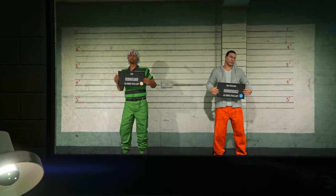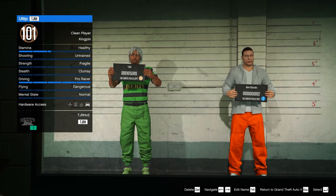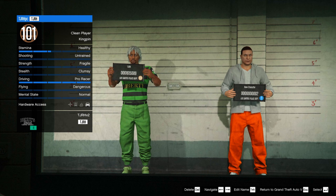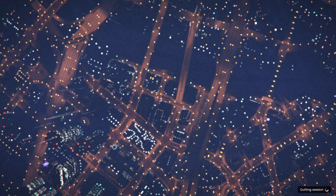If you're on new gen consoles, hover over the second character slot and join someone in an online session who is in a different targeting mode — this should take you to story mode. If you're on PC or old gen, just press B or Circle to back out into story mode.